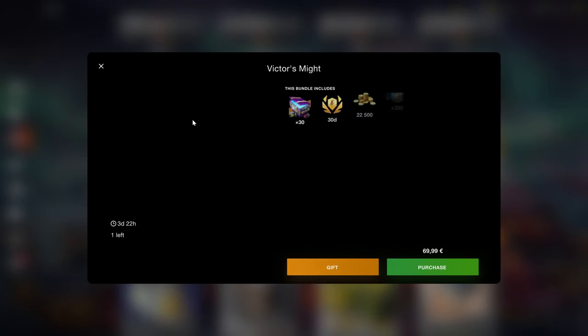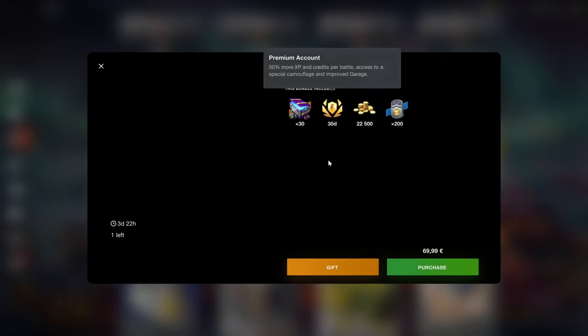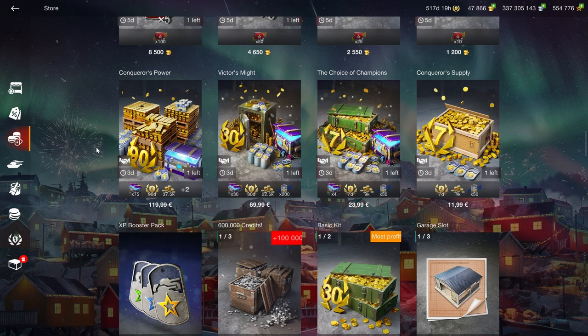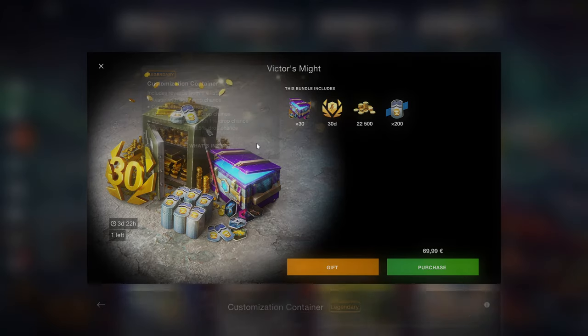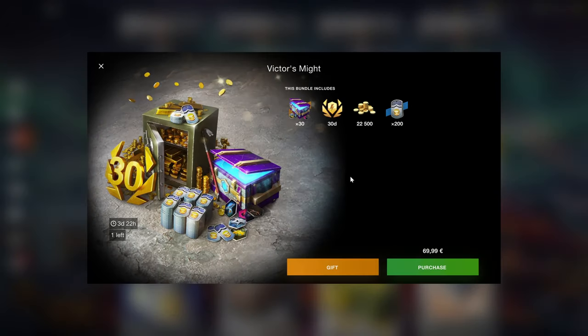We also have the Victor's Might, the Conqueror's Power — all of these. They have a decent set in here: gold boosters, gold, and also the premium account. Unfortunately, they have customization containers. And the big bundles right here include worthless filler, also known as customization containers. Containers on their own are already quite worthless, but these are filled with even more worthless items because these are cosmetic — they do nothing. They're essentially just a waste of money and time.